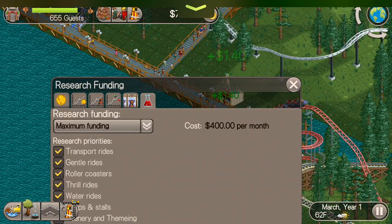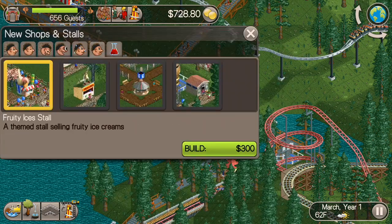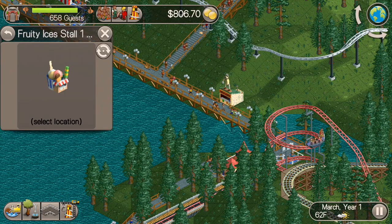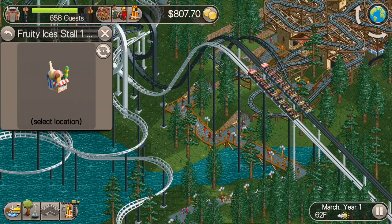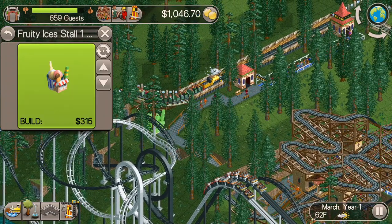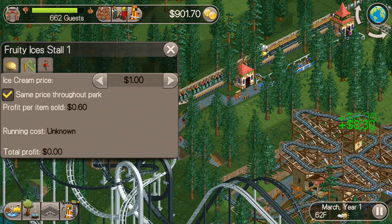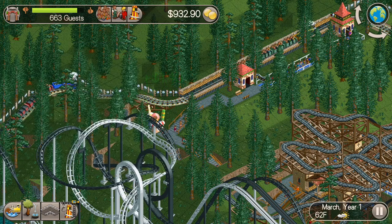We'll put our research to maximum funding so that everything comes in quickly. It's a little bit more expensive, but money is not really going to be an issue in this series. It's more of a timing problem — we've already got a park value of $186,000 and that seems like we're already close to our goal, but they give you three years for a reason. It's actually going to be kind of difficult to get that up, and we're going to have to force some roller coasters in as we go along.